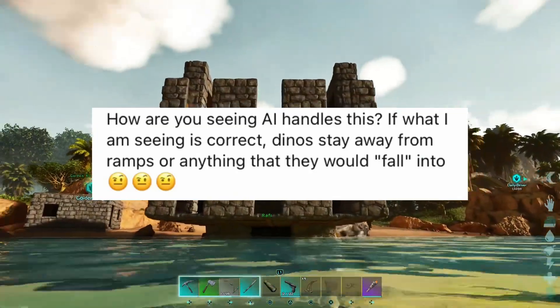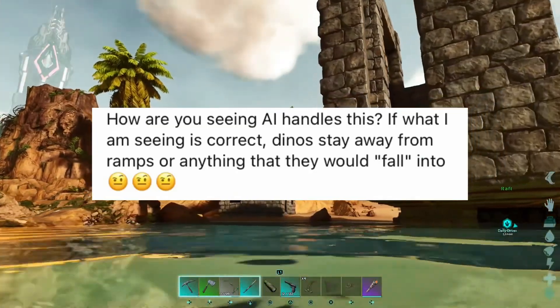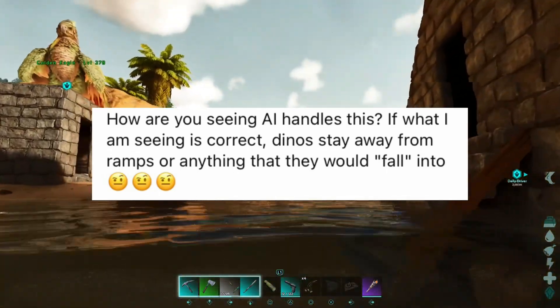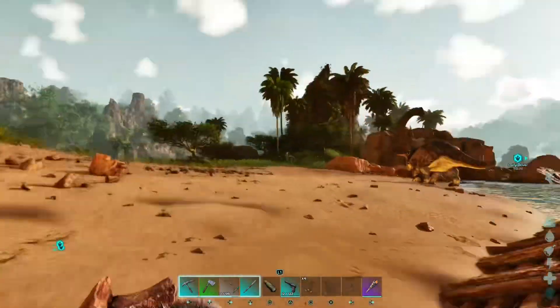Hello, my name is Data. Hope you're doing well. Some of you guys weren't sure if the raft trap works — how am I seeing the AI handle this? If the dinos are still away from the ramps and anything, how would they fall in? Here's a question from a subscriber.